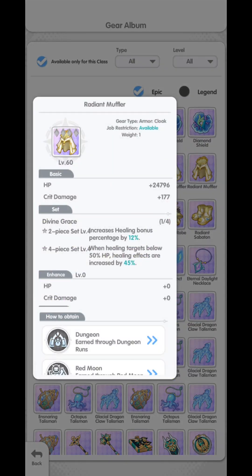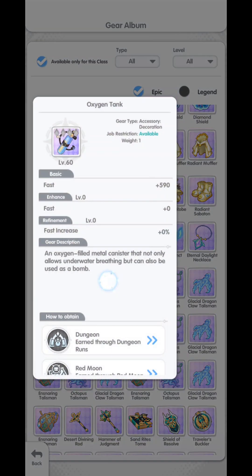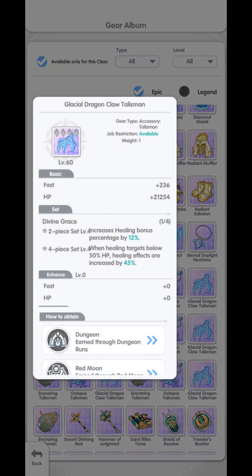For our armor set, we are going to use the full set of Divine Grace — as you can see there is already information there. For our accessories, we are going to use the Oxygen Tank, which is a fast accessory. And for our talisman, we will be using the Divine Grace to complete our full set of Divine Grace.